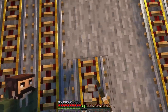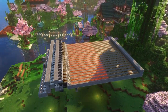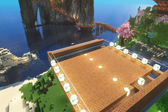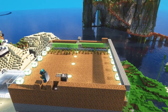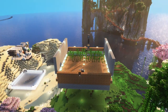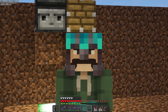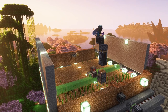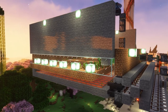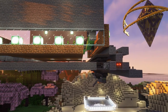I probably didn't need to use powered rail for all this in hindsight — oh well. This farm makes use of flying machines, and this is my first time building flying machines. It simply breaks all the bamboo once it reaches the height of this observer, and then once it's all broken, the flying machine returns and triggers all of these mine carts to run and collect all the items to drop into these hoppers and droppers.